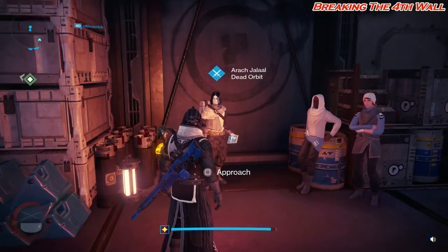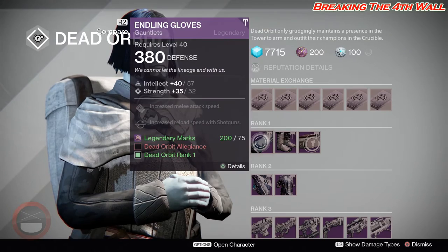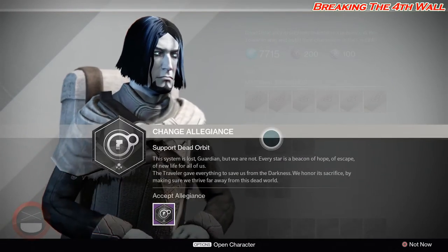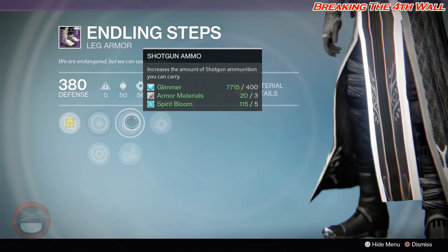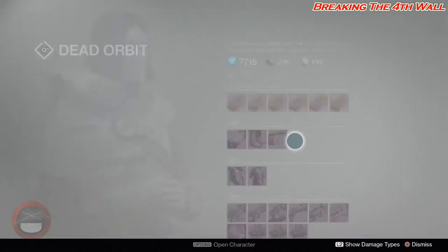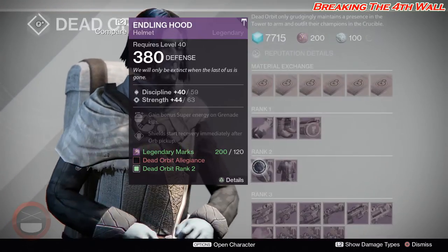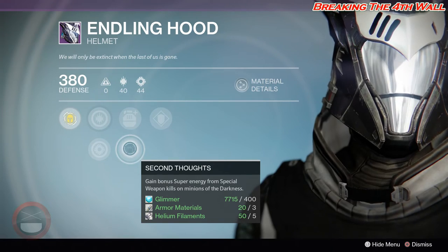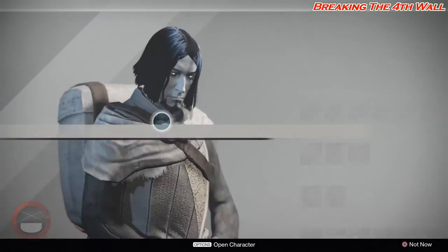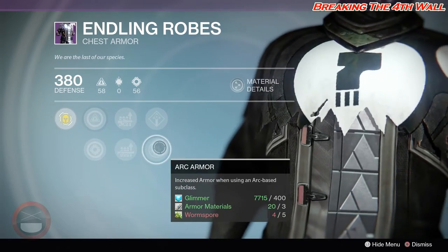Next we'll be going over the Dead Orbit gear. Gauntlets have Snap Discharge, Momentum Transfer, and Shotgun Loader. Legs have Shotgun Ammo, Rocket Launcher Ammo, and Void Double Down. Bond has Pulse Rifle Focus, Sniper Rifle Focus, and Crucible Champion. Helmet has Ashes to Assets, Second Thoughts, and Better Already — these two I definitely like on helmets. Chest has Scout Rifle Ammo, Shotgun Ammo, Arc Recovery, and Arc Armor.